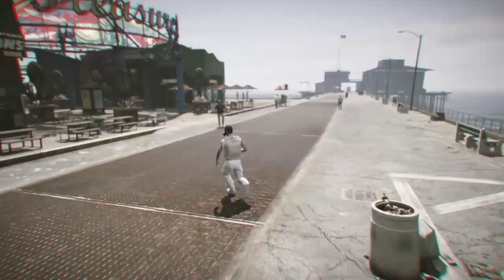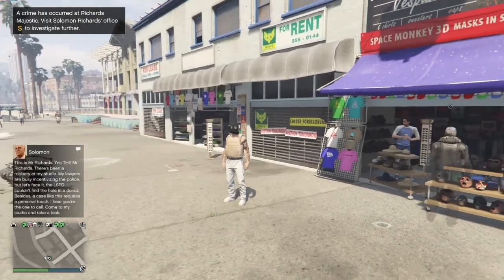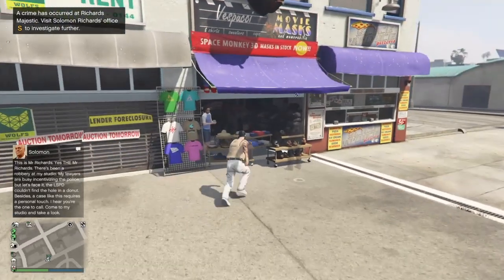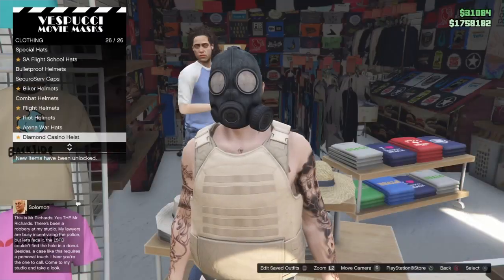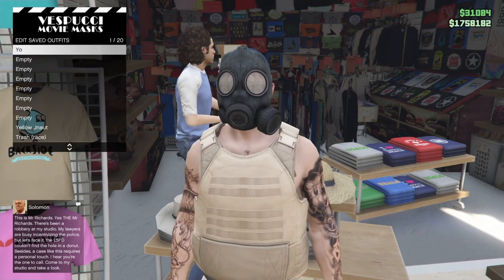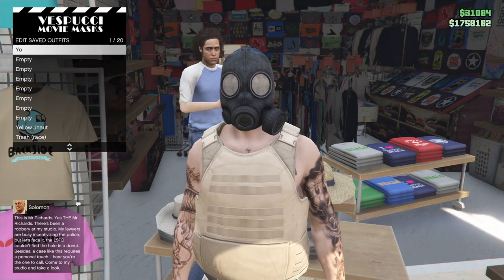Then you just want to walk away and you guys should have the mask. If you have the mask, just head over to the hat shop and save this outfit. I'll see you guys there. Go over to the hat section and save it in there — make sure to override it in slot one, so press square and you can change it. You have to override it.